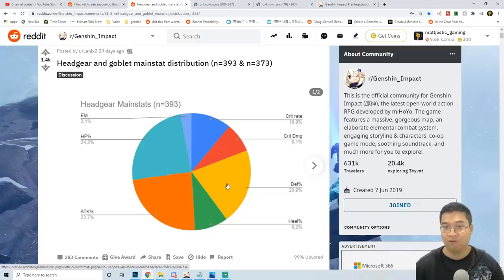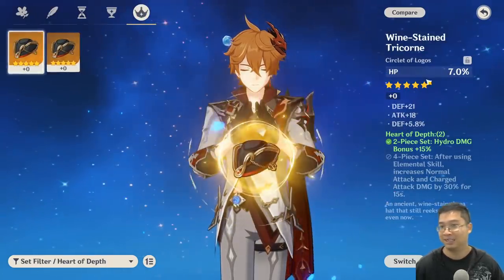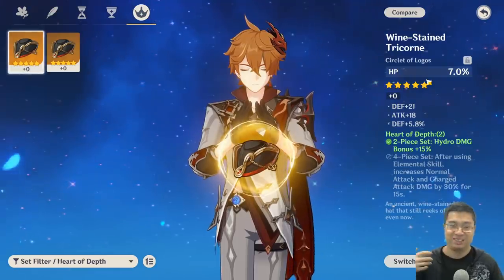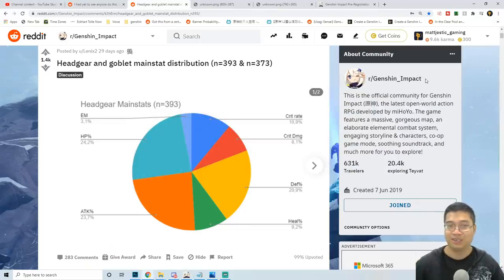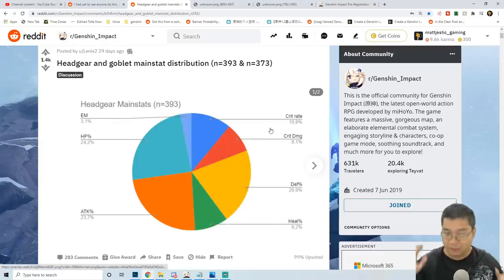A lot of the stats are disproportionately distributed — HP, attack, and also defense seem to be doubling everything else. And if that is the case, you can see why I'm gaining so many HP% pieces, which are kind of useless unless you have characters like Zhongli or Hu Tao who scale with it. So if we're going for critical rate, the chances are about 18 or 20%. In comparison, that is slightly better than the elemental damage, which is only about 5%. So critical rate and critical damage on the headgear are the second most rare things to get with artifacts.